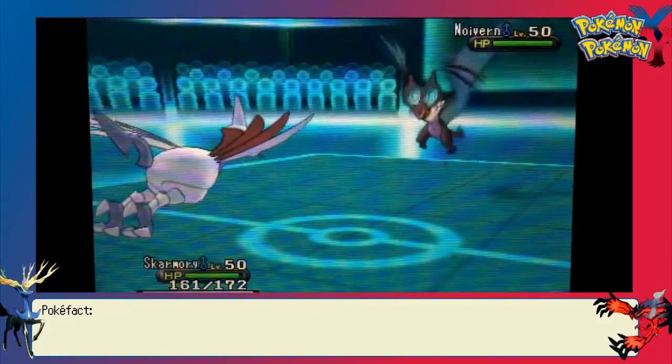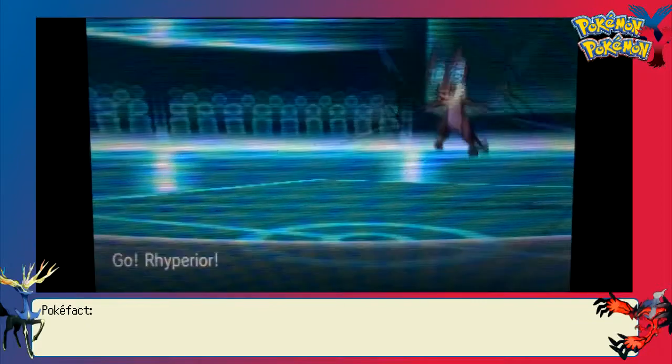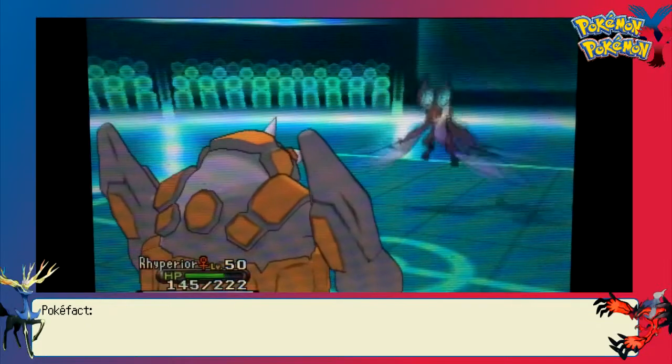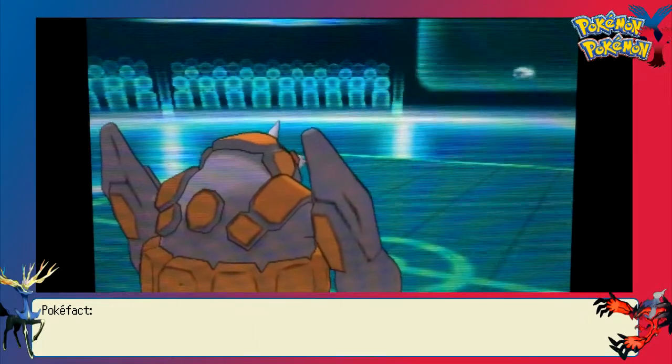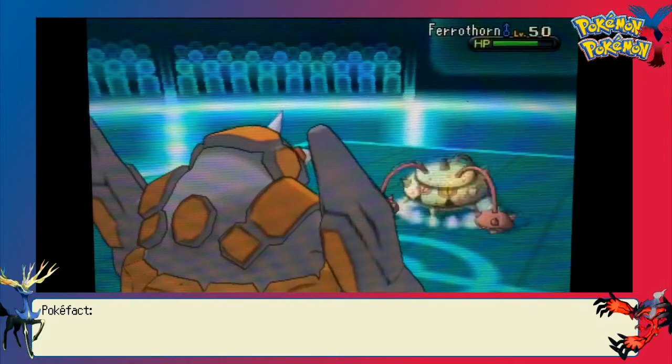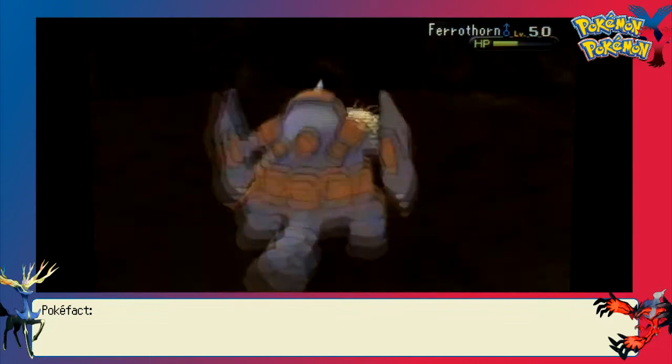If he had Defog on his Mandibuzz, I wanted to force him to go for it. And if he didn't have it, I could get up some Entry Hazards, which will help whittle down the Mega Mawile he has in the back. I don't really have anything to deal with Mawile besides Skarmory, so since Skarmory is out, it's unlikely he will switch into Mega Mawile and try to set up. So that's a good time to set up Entry Hazards.